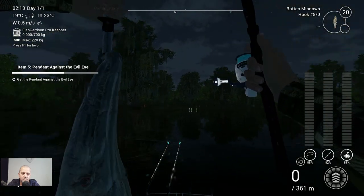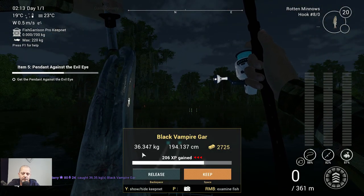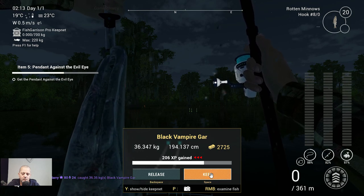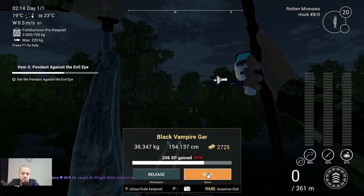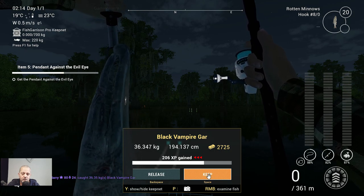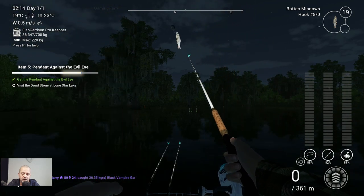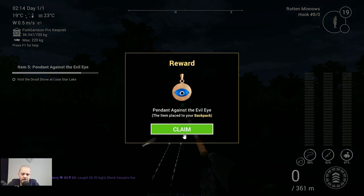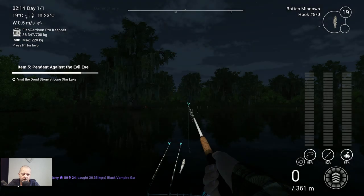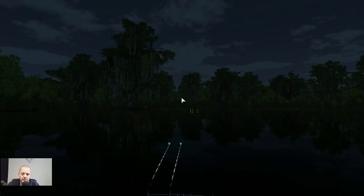All right, here we go — number six! 36 kilograms, we keep it. Trust me, I've had fish over 40 kilograms here, so you want a decent rod. Pendant Against the Evil Eye — we got it! Now we need to go to Lone Star Lake, but first let's check the markers.